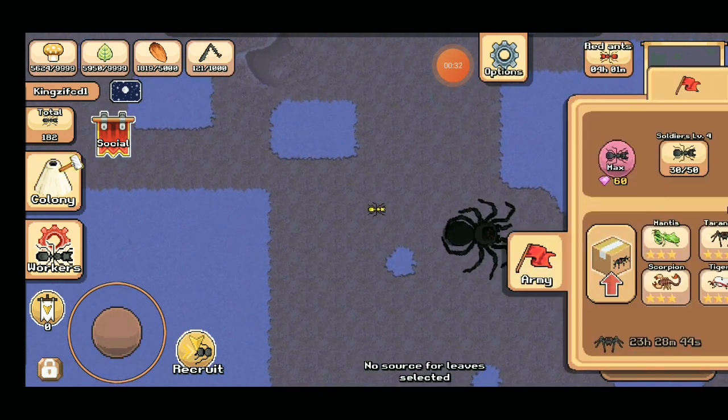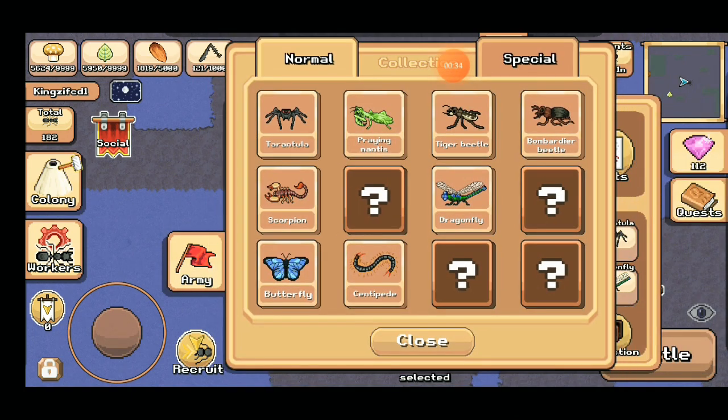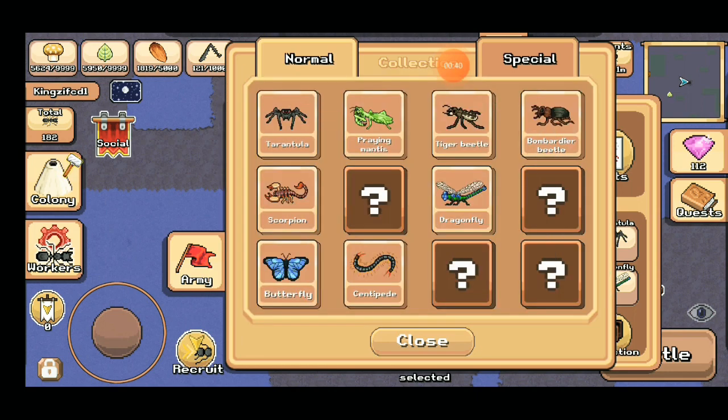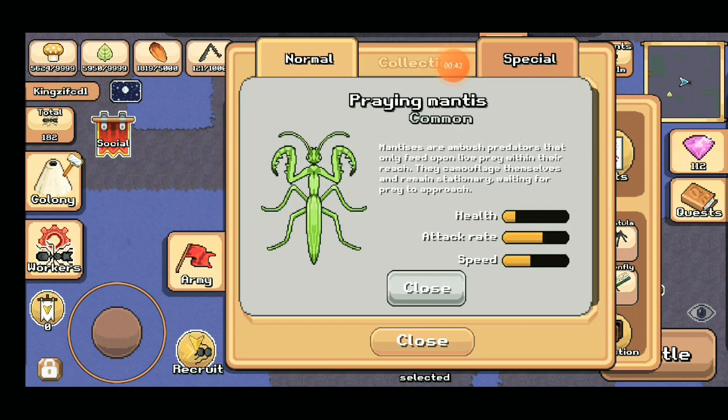The Tarantula is pretty easy — you can actually catch it at any time in any weather, very easy to catch. And also the Mantis, it's the same.